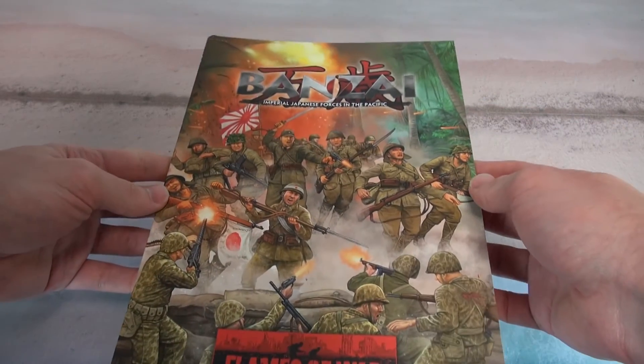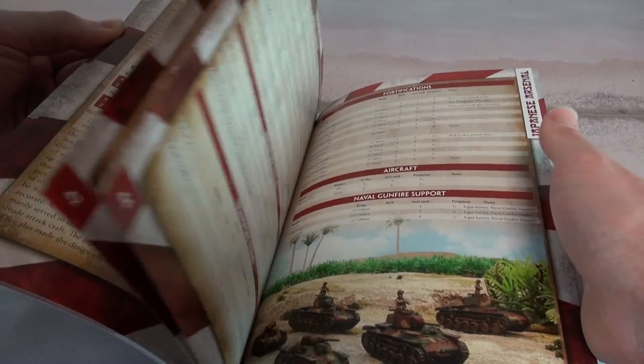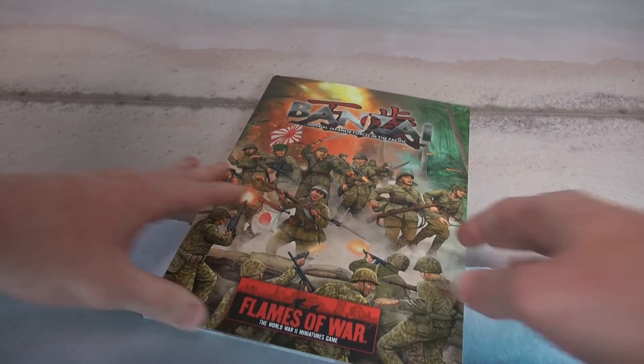And how to use all these great miniatures? Well, the new supplement Banzai has all the relevant army lists, new and updated rules and tactical advice you've come to expect from Flames of War products, comprising every possible combination from air and naval support to the organisation of the Basic Infantry Company.